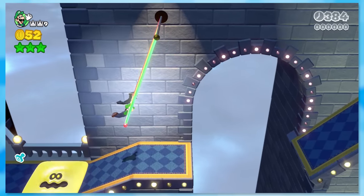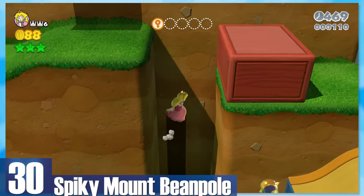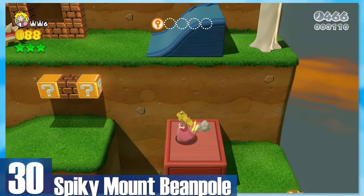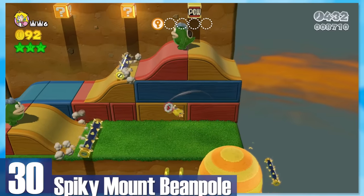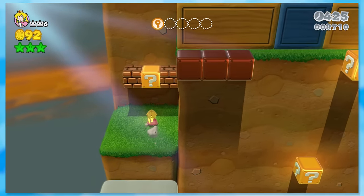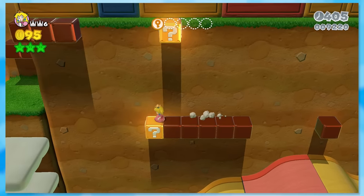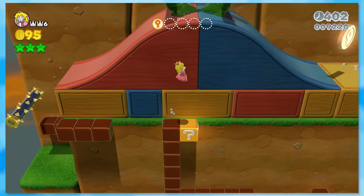30: Spiky Mount Beanpole. You climb up, up, and once again up. It's a remake of Mount Beanpole with the main difference being spikes plastered everywhere. They certainly make the level harder, but not really in a good way. If you're careful and cautious, they aren't that much of a nuisance, but that also kind of hinders the flow of the level overall.